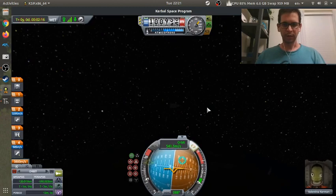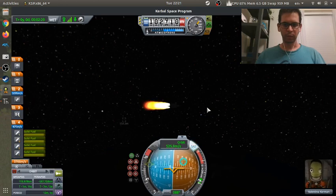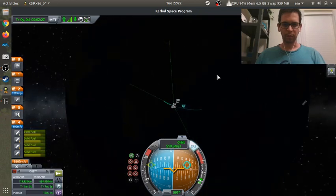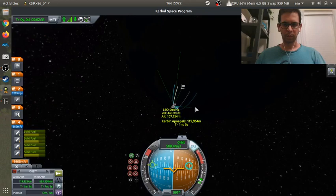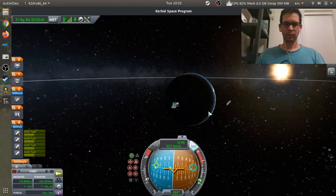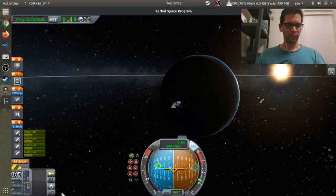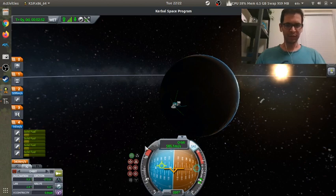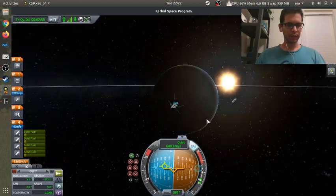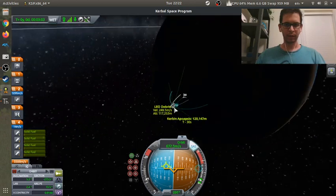Let's just fire these boosters. What's my orbit inclination? It's terrible — 8 degrees. No, that's the argument of the periapsis. It's 6 degrees. We're going to burn out here in a sec on the solid rocket boosters. 120 — I'm pretty sure that's what I had before.